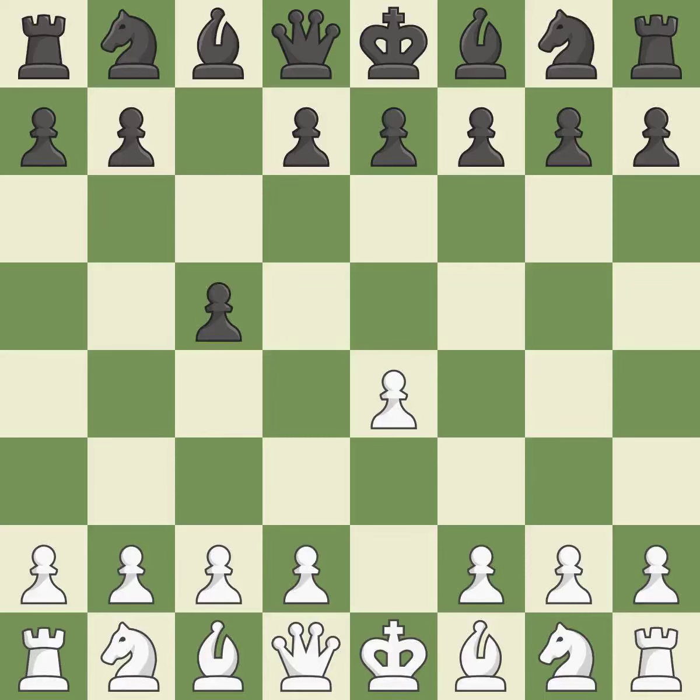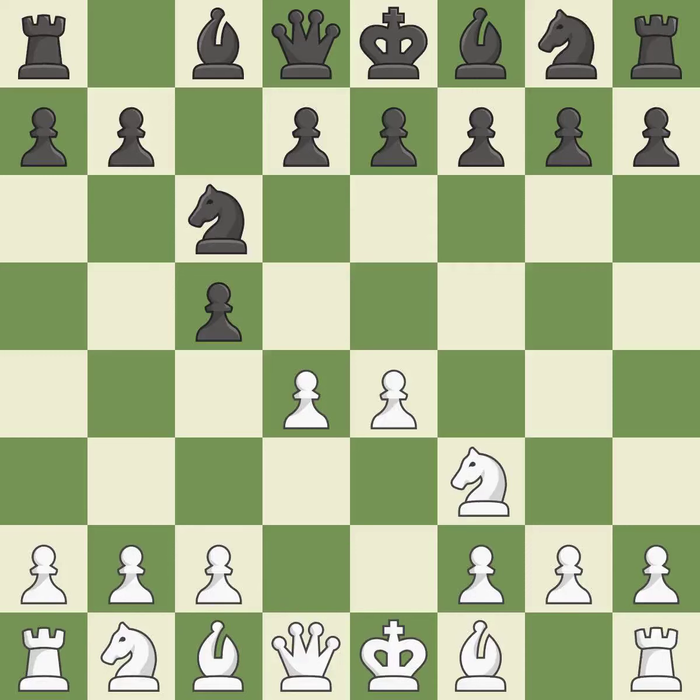The C pawn in the Sicilian Defense controls the d4 square. Nf3 moves the knight toward the center in anticipation of a pawn push on d4, where it will be ready to retake the piece if black captures on d4. D4 offers to trade a center pawn for the c5 pawn in exchange for more control of the center and quick development.